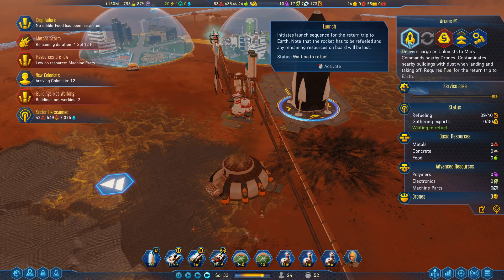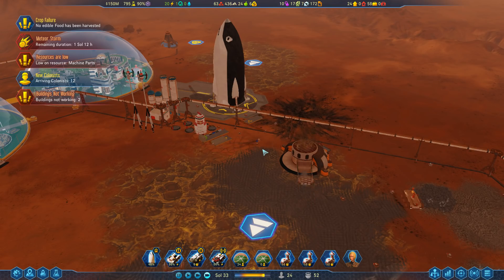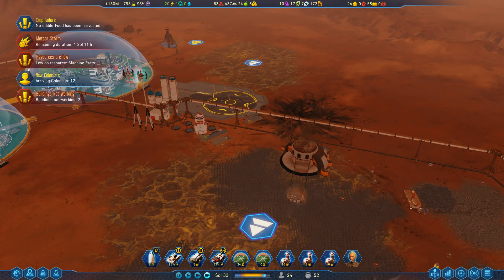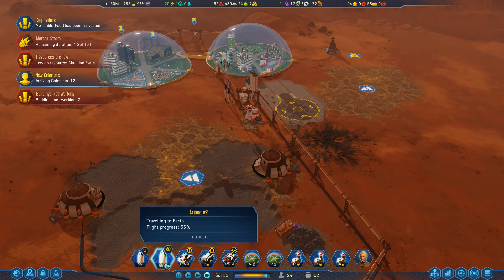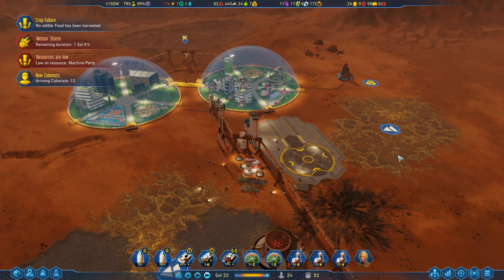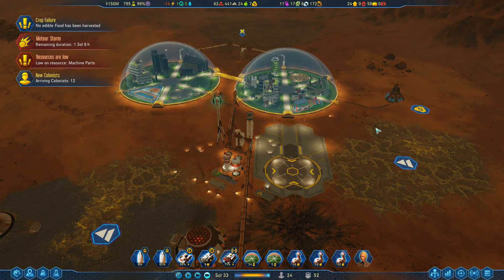Let's see the last bit of fuel going in now — and launch. Get going; you need to bring more people. Both Ariane 1 and 2 are on the way back to Earth. That was a pretty good return time — this one was 50% of the way back when I launched the second one. They're traveling together and we can send them maybe both with colonists if we're lucky.